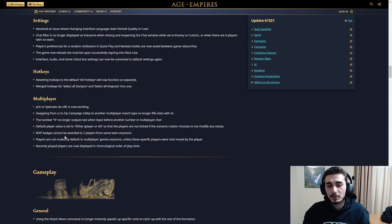MVP badges cannot be awarded to two players on the same team — that was a small glitch, they fixed it. Players are no longer muted by default in multiplayer games, which is an amazing change. That was a really annoying bug — you didn't know if your opponent was talking to you or not until you checked. And my personal favorite: recently played players are now displayed in chronological order of play time. So if you're playing against someone today, he's going to be displayed at the top of the list, easy to find.